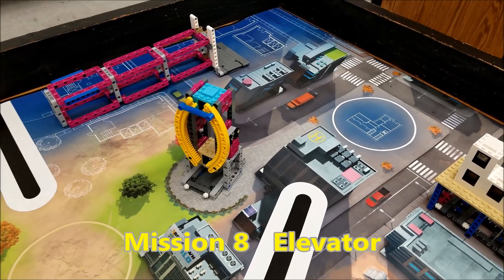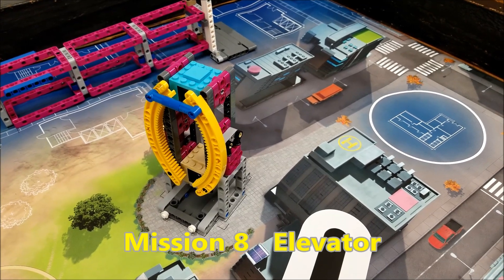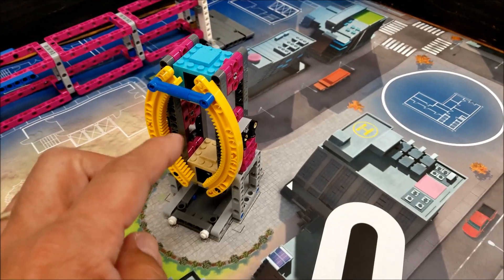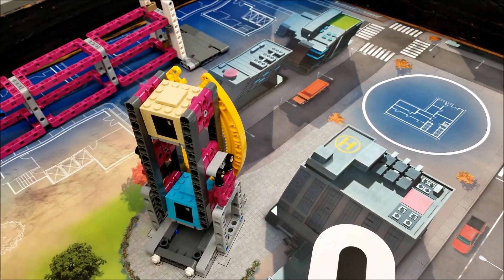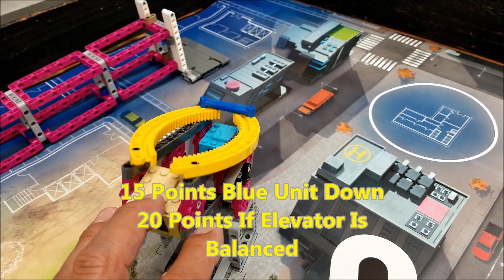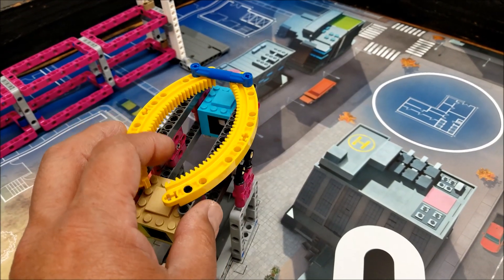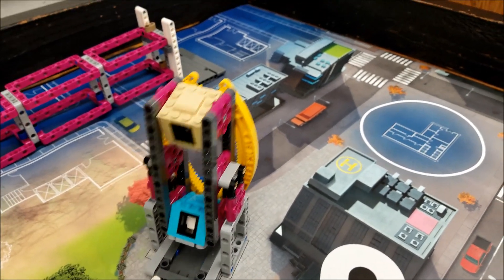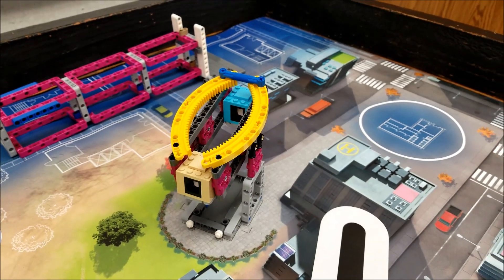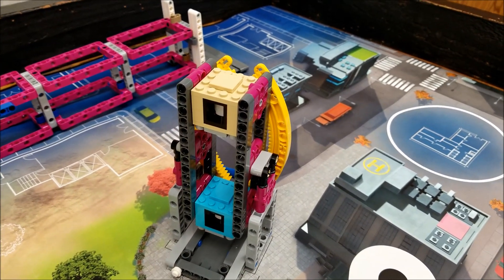We're at mission eight, the elevator. For those setting this up, the blue car is supposed to be at the top. If your robot flips it over, that's worth 15 points. If your robot can somehow get it to be balanced — which is really tough even by hand — that'll be worth 20 points. But if the tan car ends up at the top, that is worth 15 points.